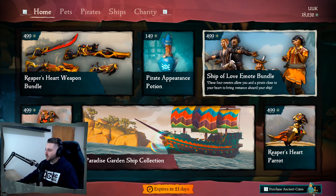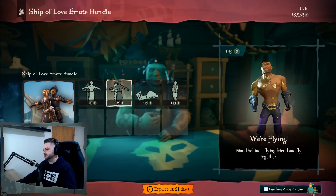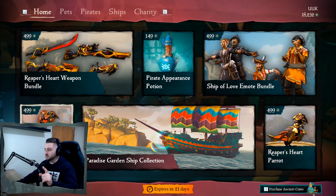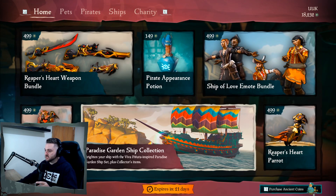We got the Ship of Love Emote Bundle, which is four new bundles. We got the Reaper's Monk — we'll go back to that. Paradise Garden Ship Collection. Viva Piñata! Brighten your ship with the Viva Piñata inspired Garden Ship Set plus Collector's Items.